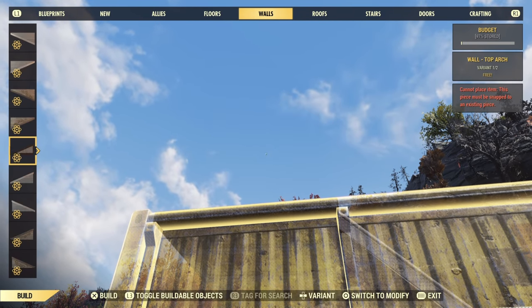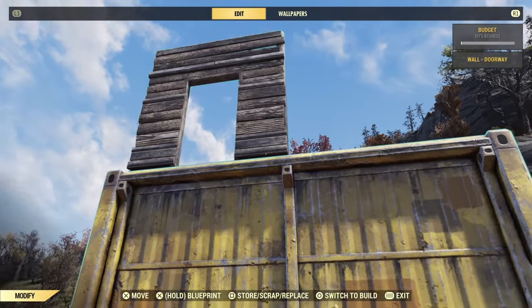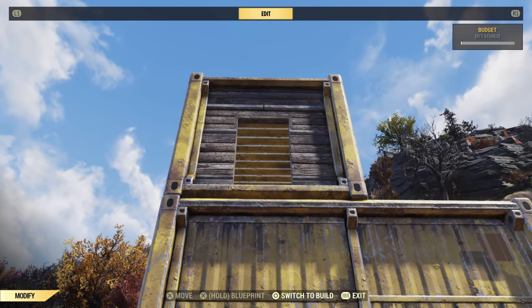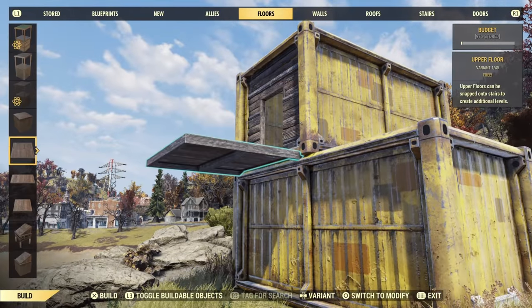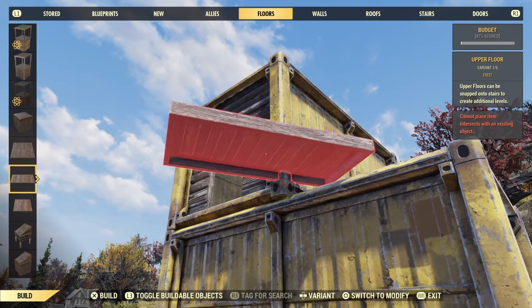Once that's done, just slap a wall down on top of it. Use any wall you bloody want, it really doesn't matter. Once your wall's in, hit repair on the bottom container. And look at that — we now have a doorway on our container, you know, like we should have had when we actually bought the containers. But that's absolutely fine — you can always count on the loyal community to fix Bethesda's oversights.